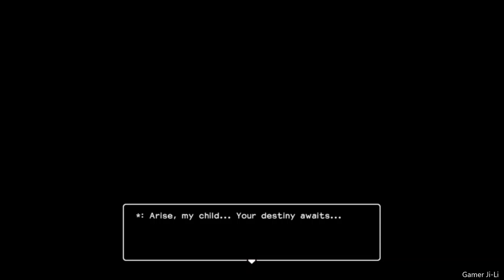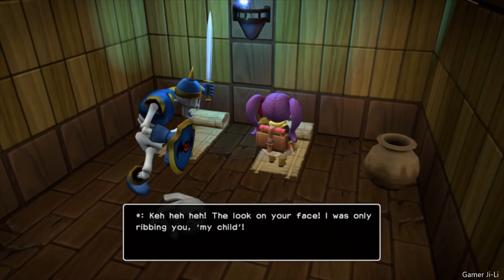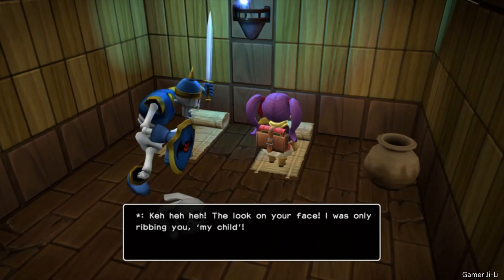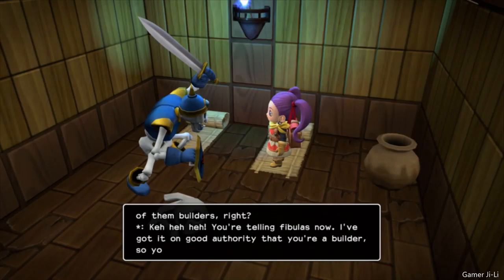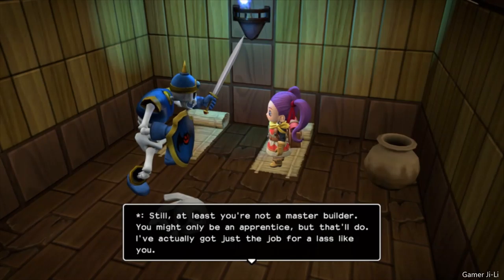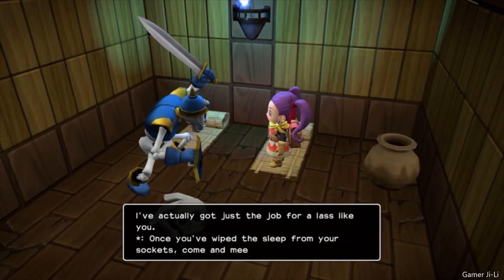Glee, you are the hero who will save this world. Oh, this time I'm a hero! Arise, my child. Your destiny awaits. He he he — the look on your face. I was only ribbing you, my child. You're no hero, I know that much. You're one of them builders, right? You're telling fibs now. I've got good authority that you're a builder, so you can drop the act. Still, at least you're not a master builder. You might only be an apprentice, but that'll do — I've got just the job for the likes of you. Once you wipe the sleep from your sockets, come and meet me up on the deck. Wow — I start off as a prisoner?